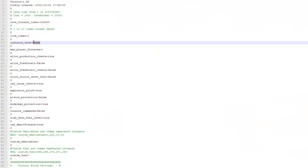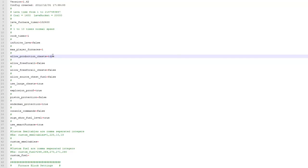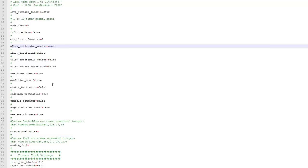So this is the config file. As you can see, 'infinite lava' — if you change this to true the lava will never run out and there won't be a percentage. 'Allow production chests' — these are the chests where you put the items and then it'll automatically put them into the furnace. And then 'explosion proof' true, so if anything explodes it won't destroy it.